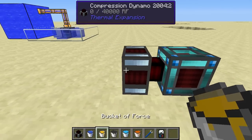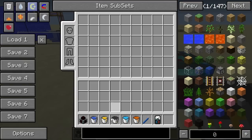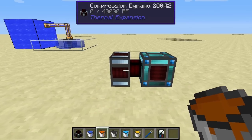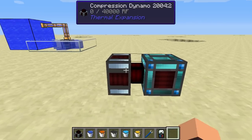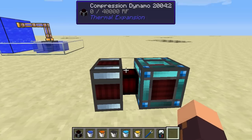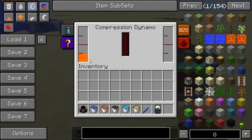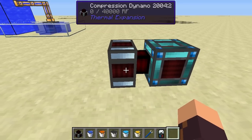I've got a bucket of Force here but I haven't really tested that. This is ethanol from Forestry — a liquid fuel which can be used in BuildCraft engines. If I pour some in there, unlike BuildCraft engines, it will not run when there's no coolant. It won't explode because it doesn't have any coolant; it will just not run as long as it's only got fuel in there.